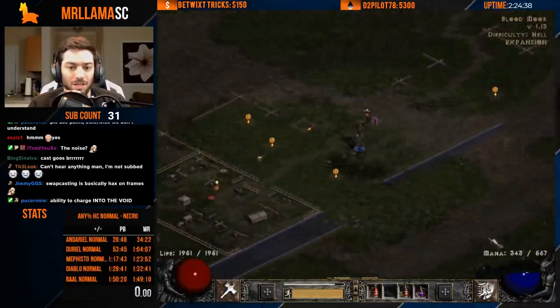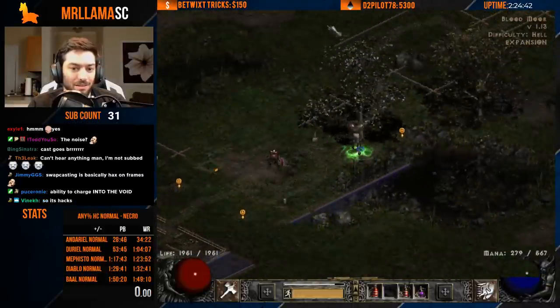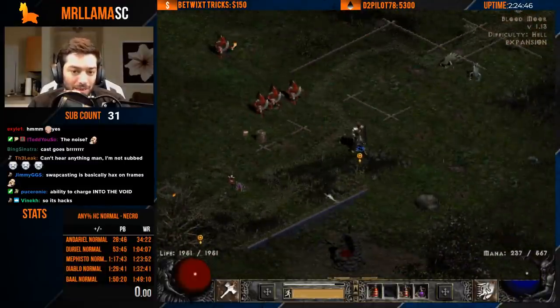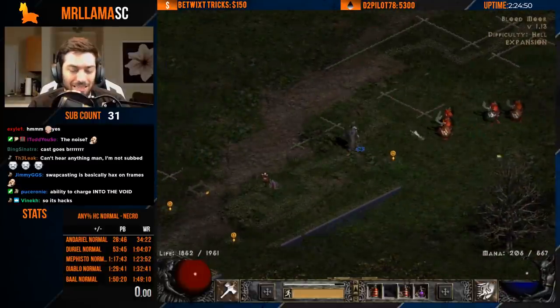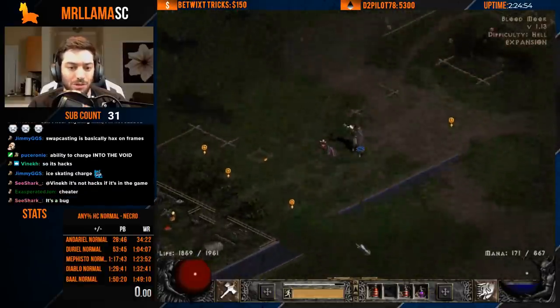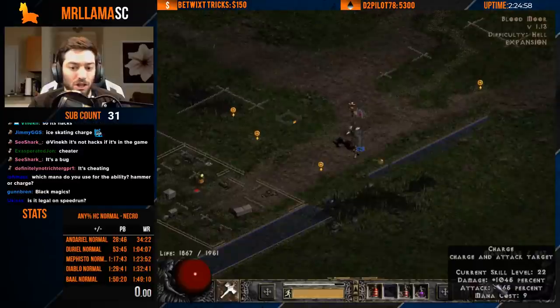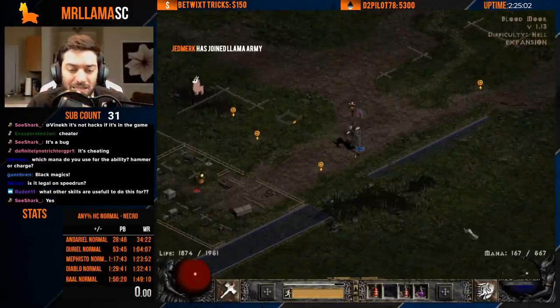This is the most classic example of swap casting that we use. The hammers don't do anything — you'll notice these hammers don't hit. They are purely a visual effect. You use the mana of charge as well. The game thinks you're charging; it's only the animation that's different.